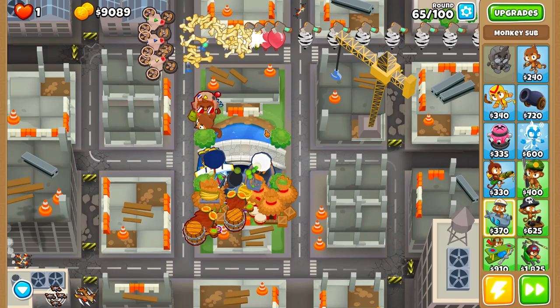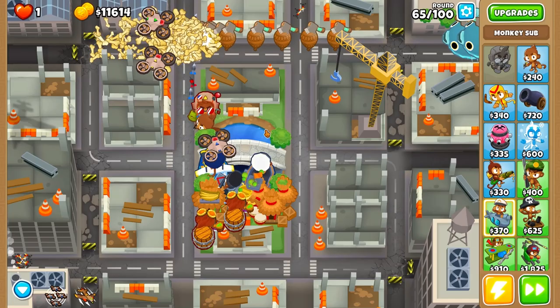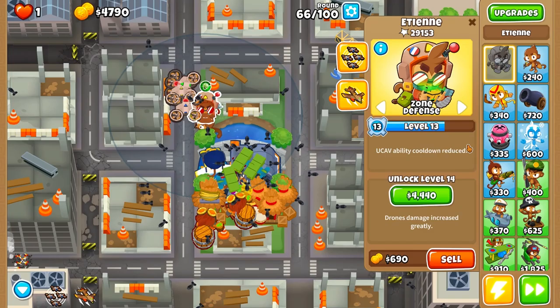If I'm saying some numbers a little bit wrong, please let me know in the comments if you know the right numbers — I always respond. Etienne has its maximum damage-dealing potency very, very soon. For example, Adora cannot reach level 20 until round 100. Same goes for Churchill, Azili, and possibly Gwen. Brickle can reach level 20 but it's difficult — right at the end of the game.